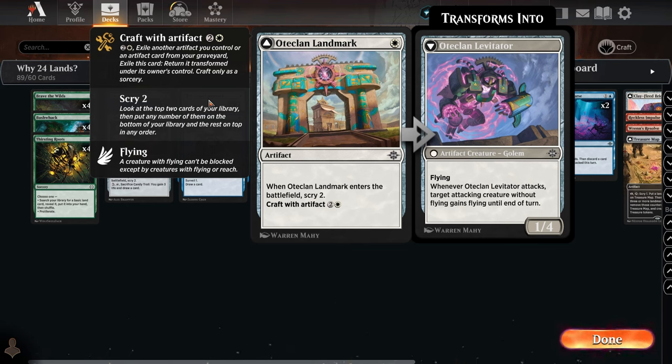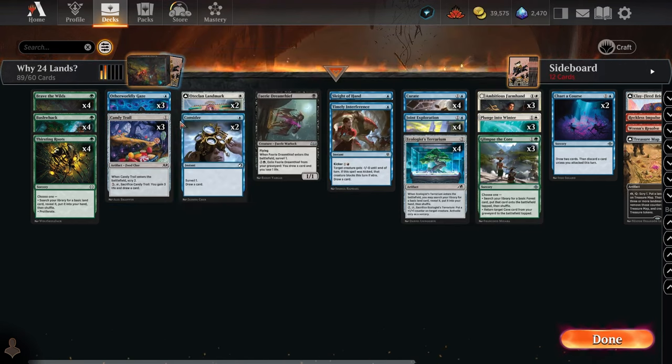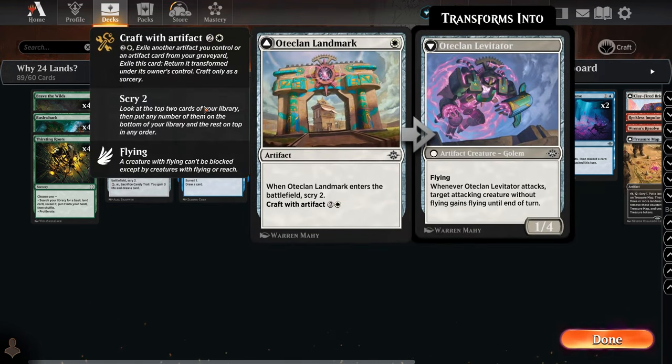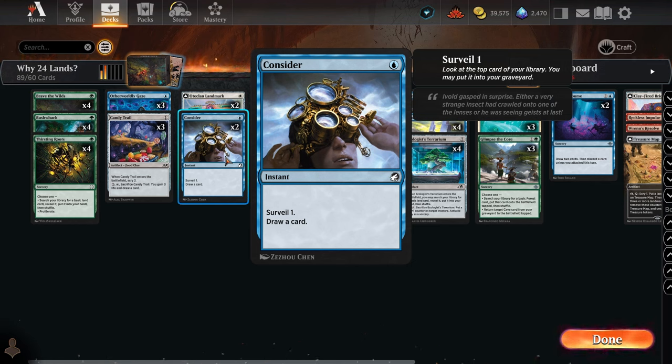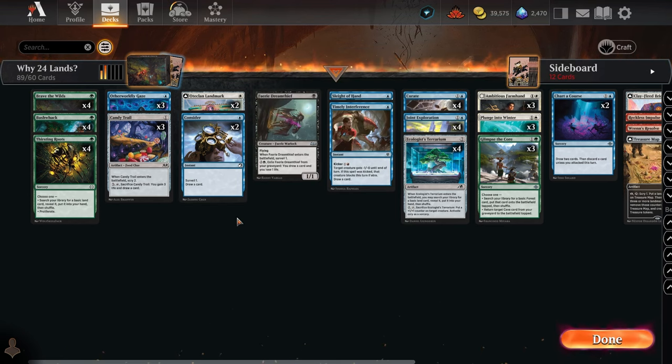Moving to tier three one-mana cards: Clan Landmark scrys two, similar to Candy Trail but in white. You look at the top two cards, and if neither is a land you can put them on the bottom, possibly revealing a land as the third card. Consider also does a similar thing — surveil one and draw a card — so it's like looking at the top two cards of your library. That's why I placed it there.